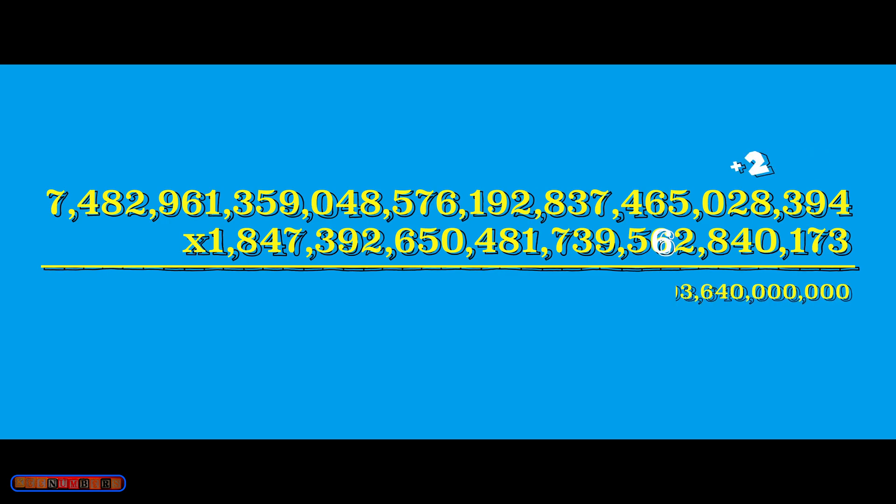Start fresh with 6 times 5, which is 30 — carry that 3 forward. You're gonna have 39 — push the 3. Now you have 24 plus 3, which is 27 — carry that 2. 6 times 7 is 42 plus 2, which is 44 — push the 4, and add that to 18 to get 22. Carry that 2. 6 times 8 plus 2 is 50 — push the 5. 6 times 2 plus 5 is 17 — carry that 1. You're gonna have 55 — carry that 5. Now 6 times 1 plus 5 is 11 — carry the 1 forward. You're gonna have 37 — carry the 3 forward.